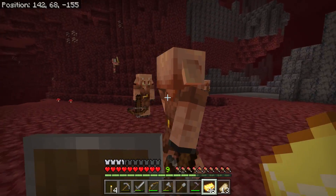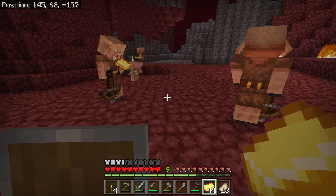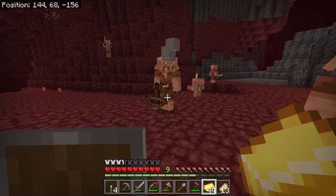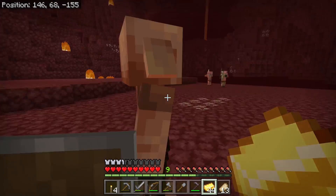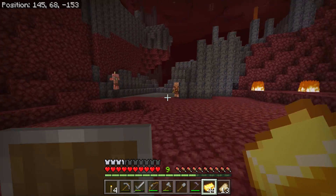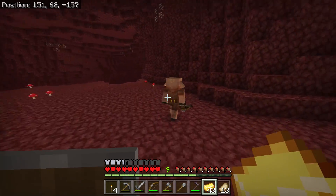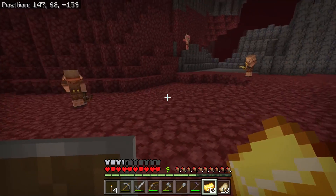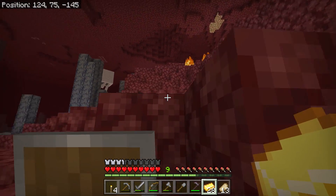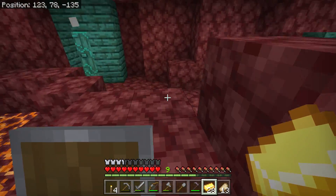We've got a few piglins out here for the morning bartering session. Let's see what you guys will give me in exchange for a couple of gold ingots — there is plenty more where that came from. I would love to set up bartering booths, but they're just going to despawn since I don't have access to name tags. I'll just run around giving these guys some gold and seeing what they drop. Finally got some iron — one of them just traded me 36 iron nuggets, which is enough for four iron ingots. That's a very good trade.